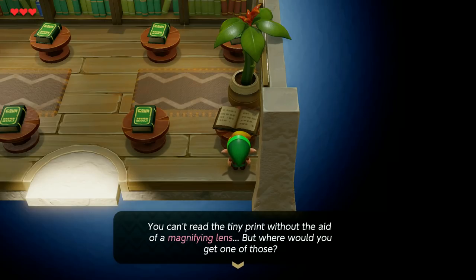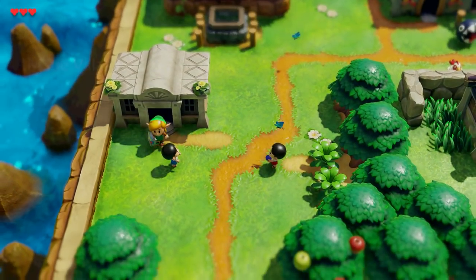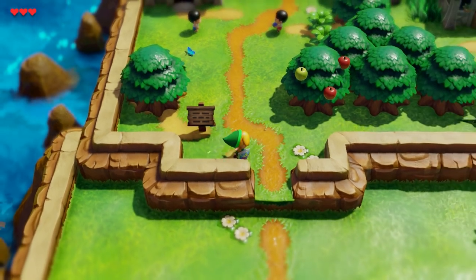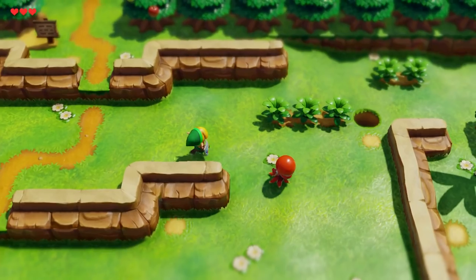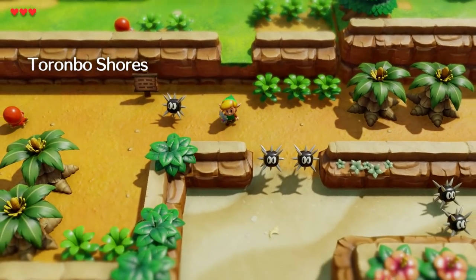This one particular book is important though — let's see what we got! Remember that for later, viewers. Now let's head on over to Taranbo Shores. There's a tail cave over there but we can't do anything with that right now. We've got some Octoroks — whatever they call them on this island — let's just hop all the way down here and skip past the enemies.